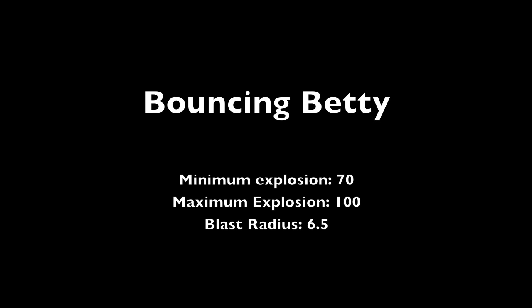First off, let's start with the stats. The bouncing betty has a minimum explosion of 70, a maximum explosion of 100, and a blast radius of 6.5. However, you must remember that the bouncing betty is a 360-degree explosive device — just keep that in mind during the whole video.